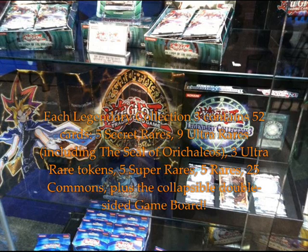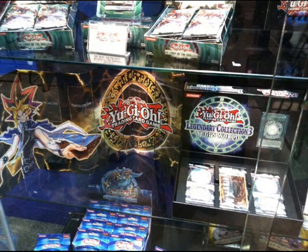Each Legendary Collection 3 Yu-Gi's World will contain 52 cards: one ultra-rare Seal of Orichalcos, one ultra-rare Five-Headed Dragon, one ultra-rare Dark Necrofear, one ultra-rare Guardian Eatos, three ultra-rare tokens — two with Kuriboh and one with Emissary of Darkness — one collapsible hard-packed double-sided game board, and five Legendary Collection 3 Mega Packs, each with one secret rare, one ultra rare, one super rare, one rare, and five commons per pack. Grand total per box: five secret rares, nine ultra rares, three ultra-rare tokens, five super rares, five rares, 25 commons, plus the collapsible double-sided game board. That's all coming to you October 2nd.